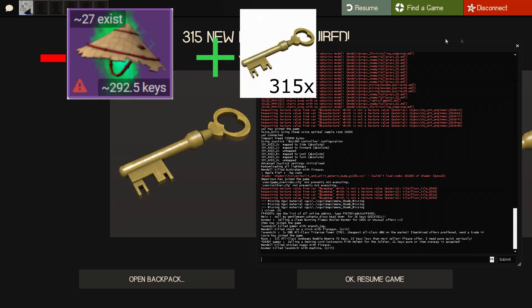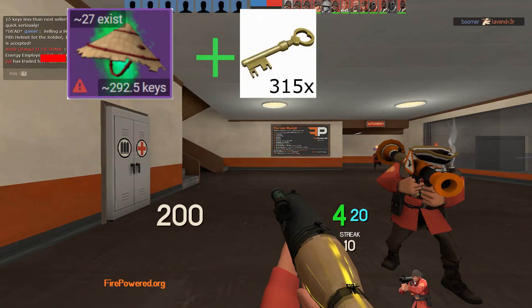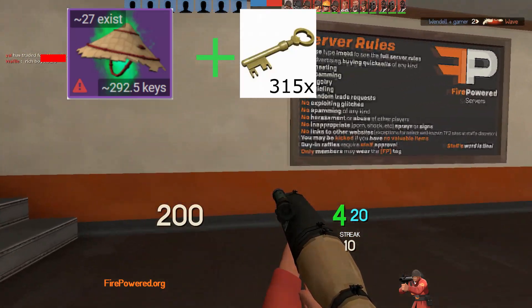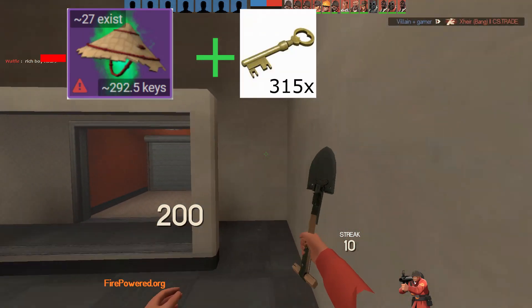I've sold my cone for 315 pure keys, so that's a profit of 20 keys. I got it three days ago for 295 and now I've got 315 pure. See you next trade.